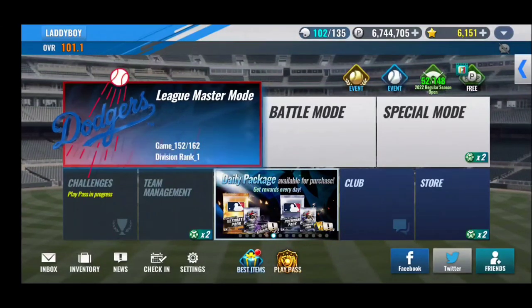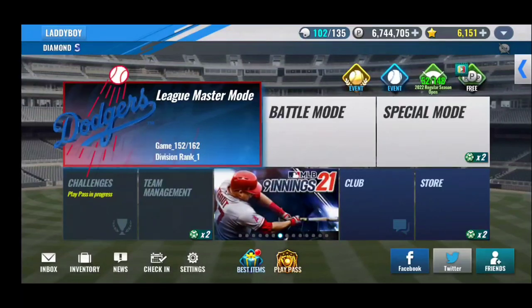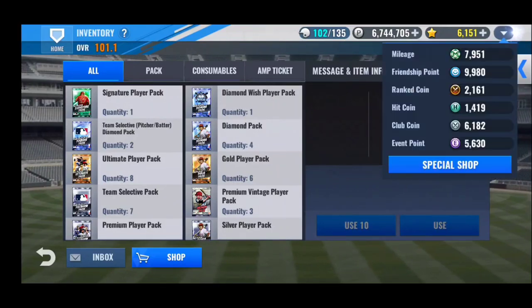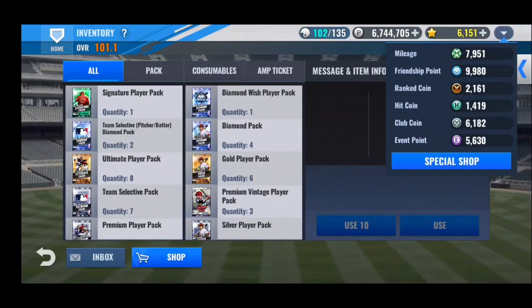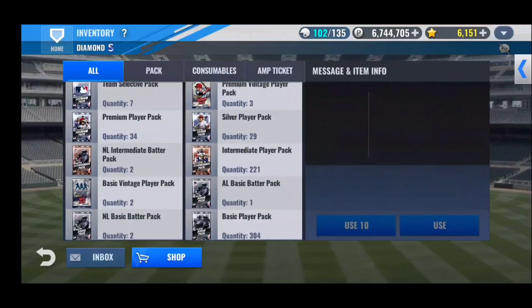Hey guys, welcome back to the channel. 2018 Fireballs here, back with another MLB 9 Innings 21 video. In today's video, I got a lot of packs for you guys. I also have two signature player packs for this Dodgers team — one from Mileage and one from a regular pack from the offseason event. So let's hop straight into all these packs.